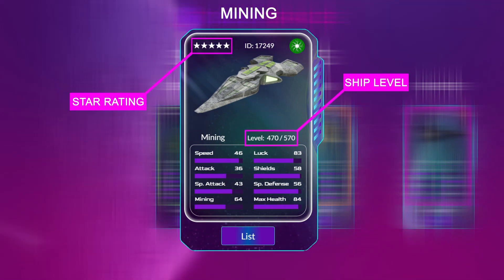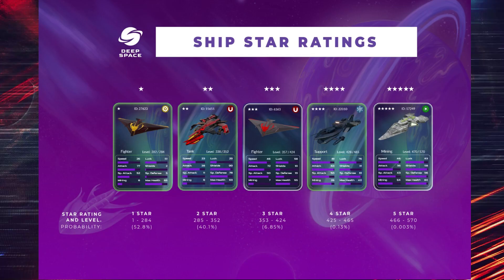The star rating of a ship is determined by the ship's level. A ship's level is the total of all eight individual stats. If you total up each stat for this ship, you'll get 470, which makes this ship a five-star. This chart explains this.